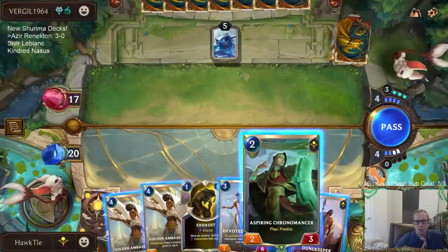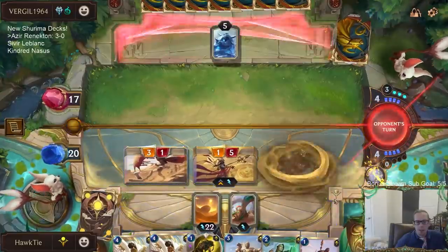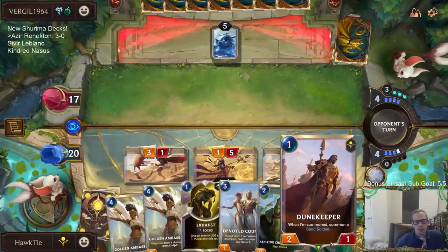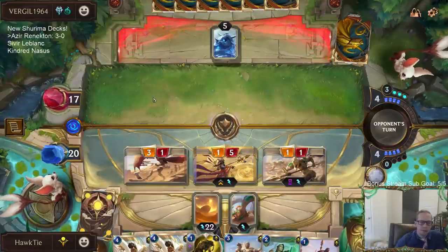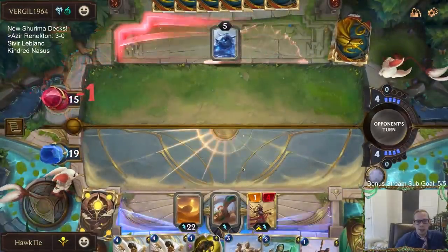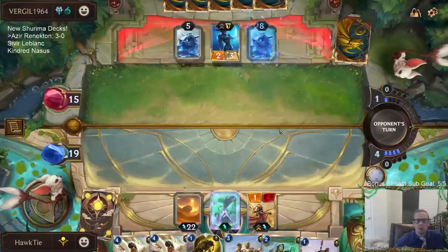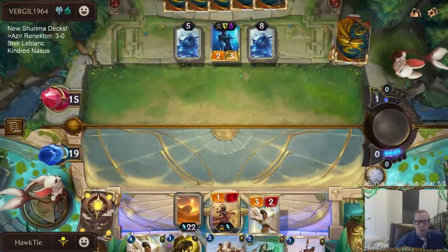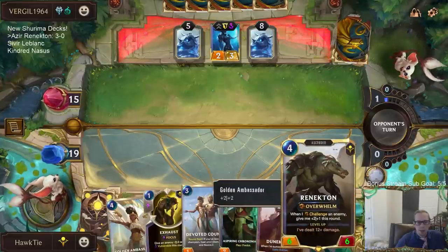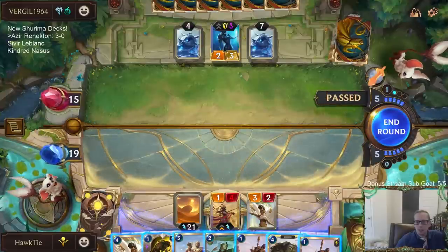I could go Chronomancer and then they do something — if they play a unit that pops my Rockhopper I get the Doom Keeper. I'm just gonna attack. I think playing Golden Ambassador is my best play this turn, because next turn I can have... yeah, I want to play Golden Ambassador this turn. Deal one to everything — that's a lot of things. Azir's at three. Secrets — ooh, that card's scary but it is Vulnerable. Golden Ambassador drawing Renekton is nasty — six-six Overwhelm. That's a quick pass.